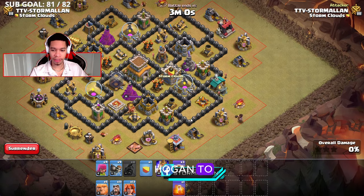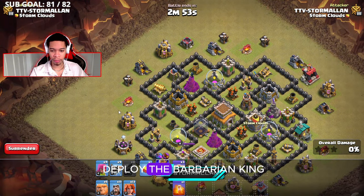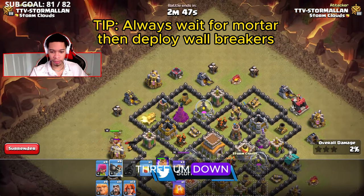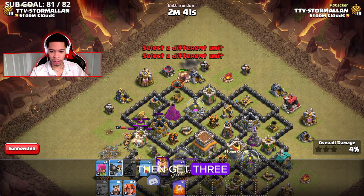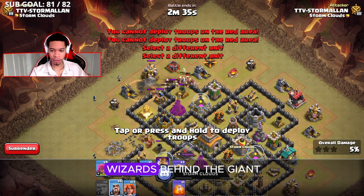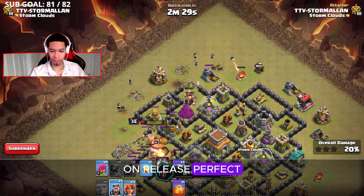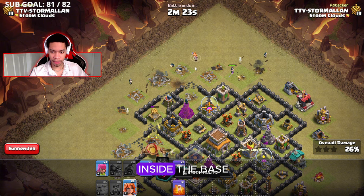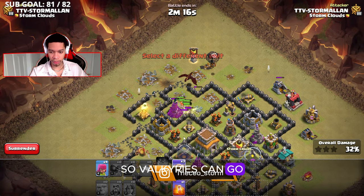I'll send a test hog in to see if there's anything in the CC — we've got nothing in the CC. We would have used the poison to deal with CC troops. Now I'm going to deploy the Barbarian King, let the mortar fire off, then get three wall breakers down. I get five giants over here, let that mortar go off, then get three wall breakers in the center. Now we've got wizards behind the giant and the king. The king is going to activate his Giant Gauntlet on release. Now we want to get the valkyries to go inside the base — that's the main focus. I'll deploy any CC troops I have with the valkyries so they can go inside the base.